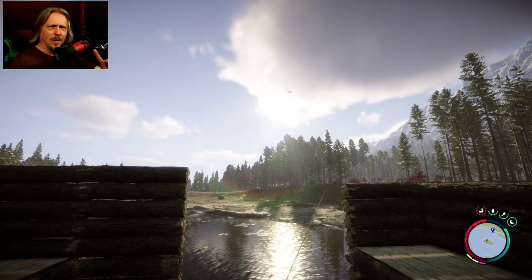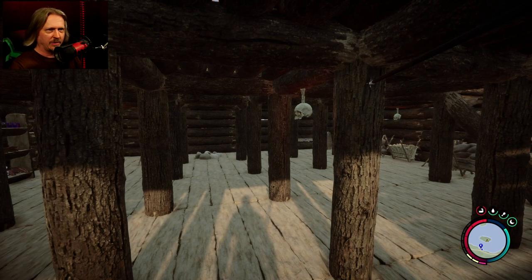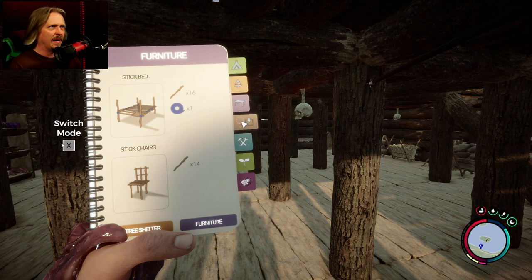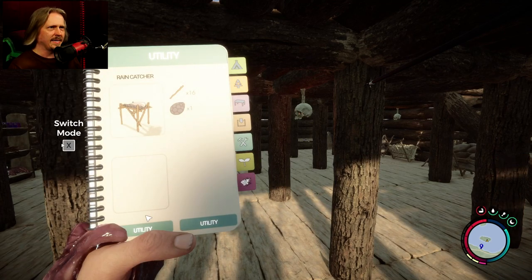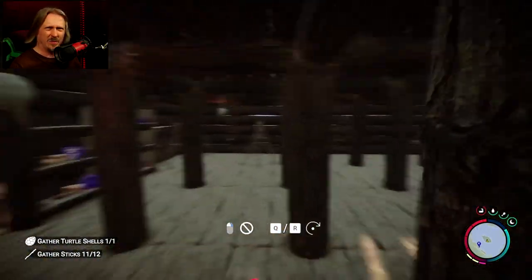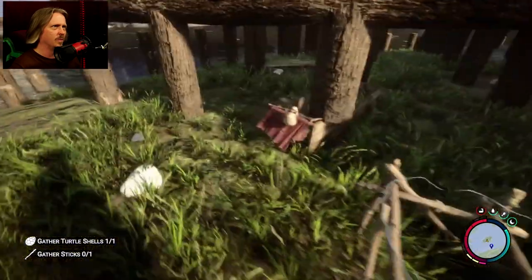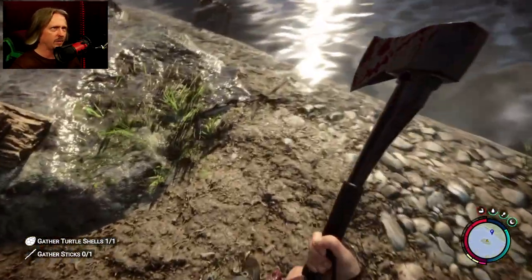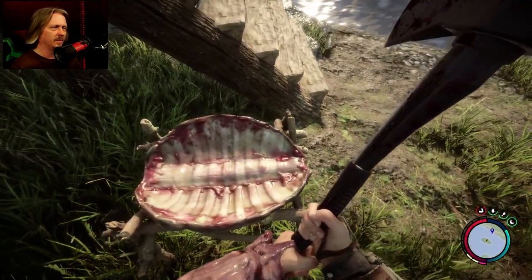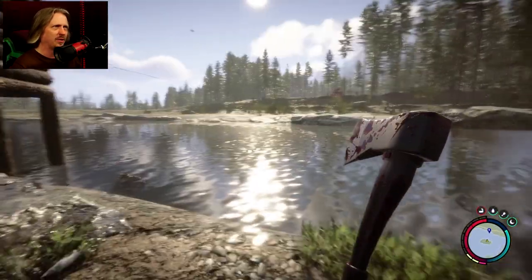Here we are for another lovely day in Sons of the Forest - we have a new update. They changed a bunch of things, added a new cave system, moved some stuff around, but the big thing is we finally have water collectors. The rain catcher is in utility after the rock path and stick path. It's a much more meaty, realistic-looking rain catcher than the first game.